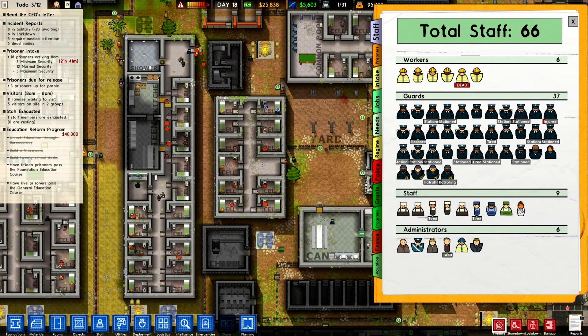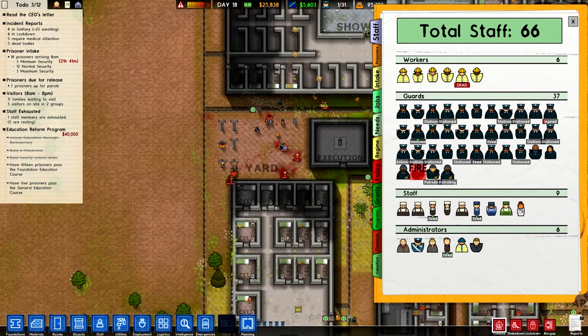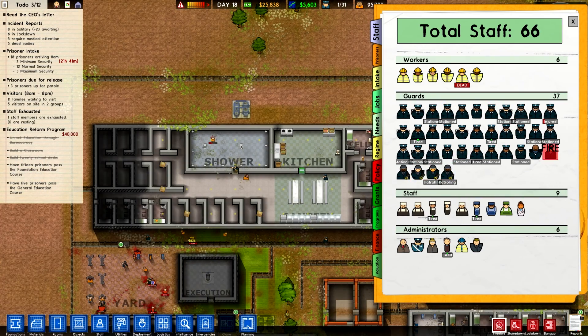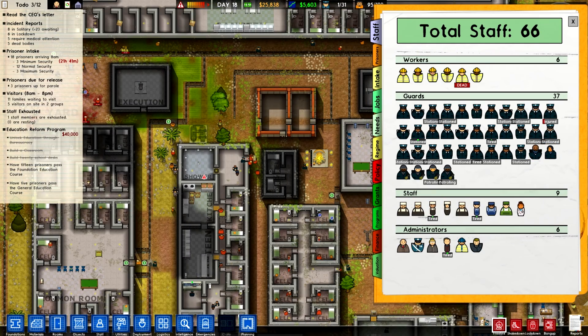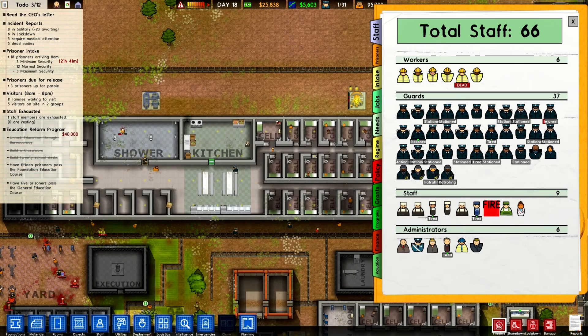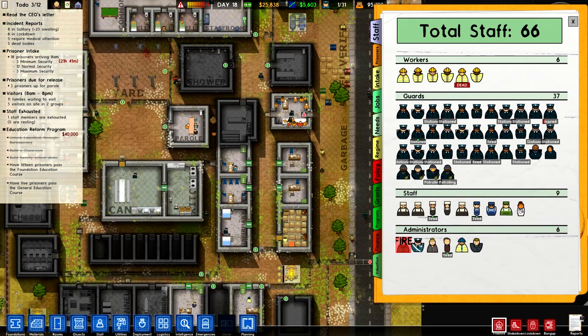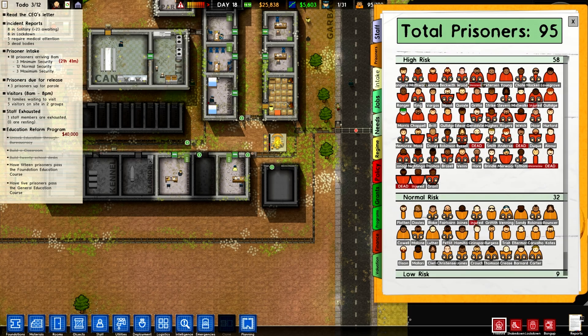Here's my staff. There's my workers, all my guards. I have quite a few guards — I have four armed guards and two dog workers. Obviously you need cooks and janitors, and there's a doctor, plus your administrators.